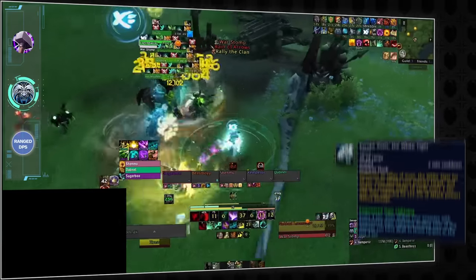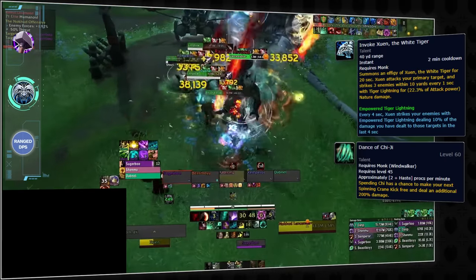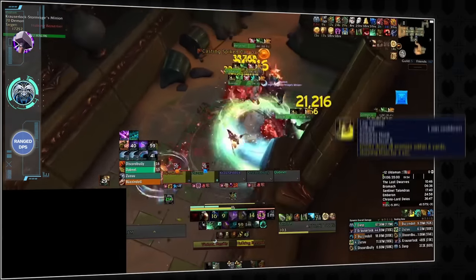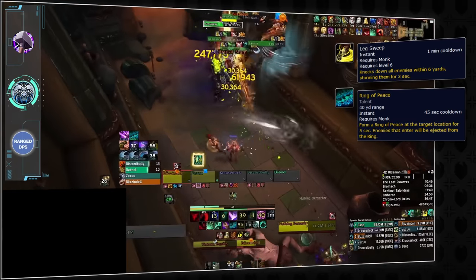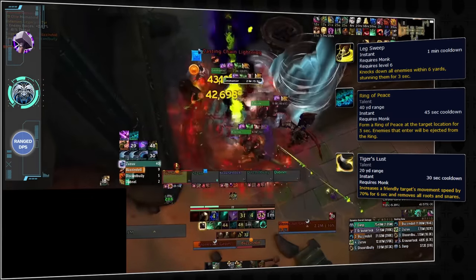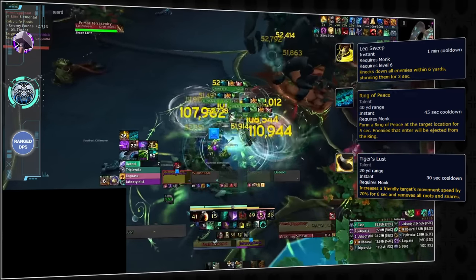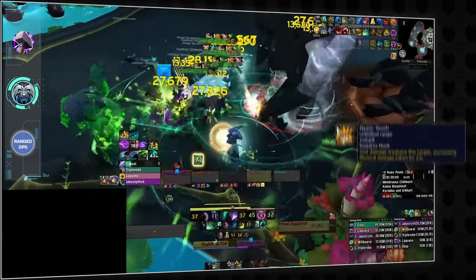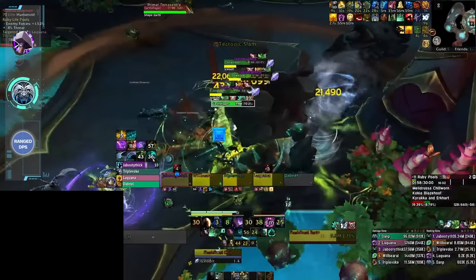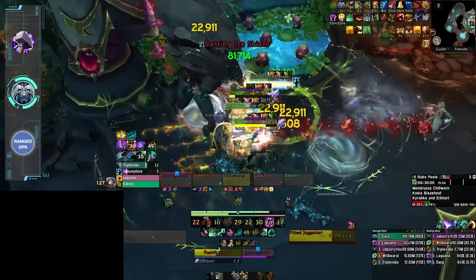The spec is built around 2-minute burst windows with Serenity. Outside of those windows, Windwalker relies on random procs to put out decent damage — RNG can go both ways; sometimes your damage sucks, and sometimes you randomly become a god. Windwalker pulls its weight in the control department with Leg Sweep and Ring of Peace. Tiger's Lust is a very underrated piece of utility, helping teammates remove certain debuffs or escape the group before they explode. Windwalkers also bring a ton of personal defensives and will be melee stack specialists, building compositions around maximizing Mystic Touch. By going with Windwalker Monk over Arms, you're getting the same second-round talent with a third-round pick.